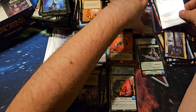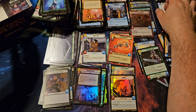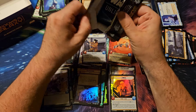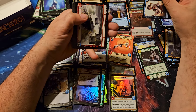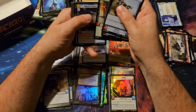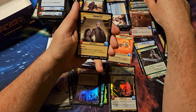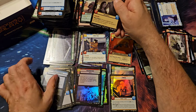So that is five hyperspaces for the box — three commons, one uncommon, and the rare. And the last pack: do we have last pack magic for that Dryden Vos? There he is — like clockwork. Dryden Vos. And the Covert Strength.